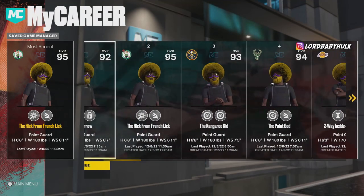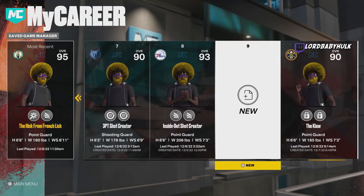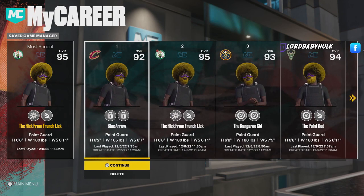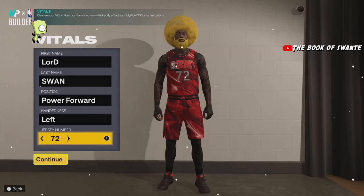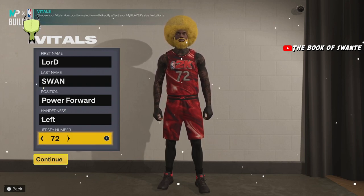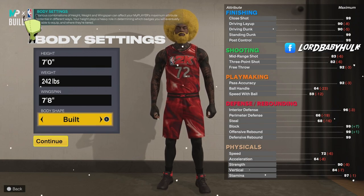It's kind of hard to guard the Steve Francis zigzag, but most of y'all are never going to play that. Trust me, these are top pro-am, top rec center builds and they can compete on any level — especially park. These builds will work for current gen and next gen. If you make them on current gen they will be more OP because they are not tiered.